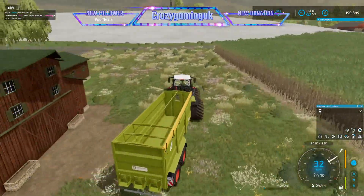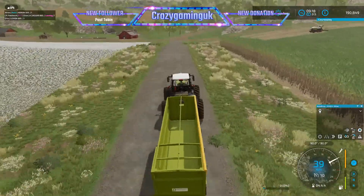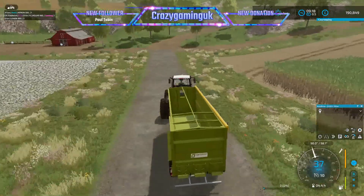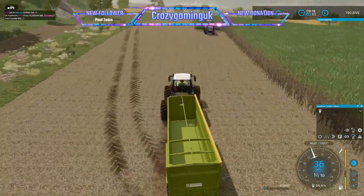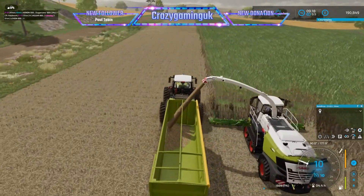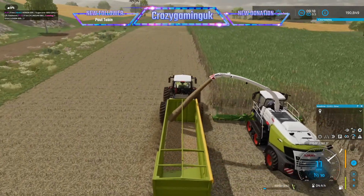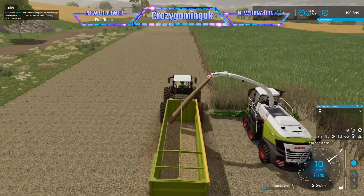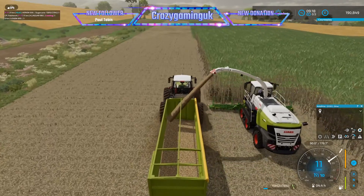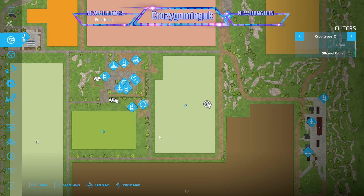I was thinking about extending field 16 a little bit either side because the headlands are quite large, so there's room to extend them. My plan is to get the sugar cane harvested and then hopefully we'll make enough money to buy field 15. I also hope we'll make enough to buy field 18 as well, because that's quite large - I think it was around one million three hundred thousand.